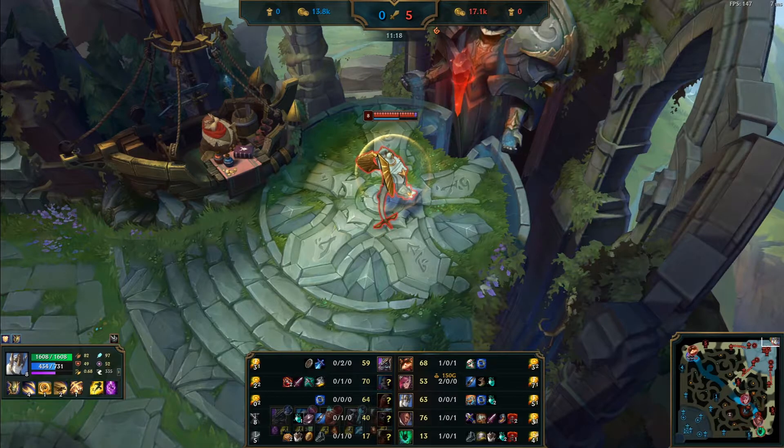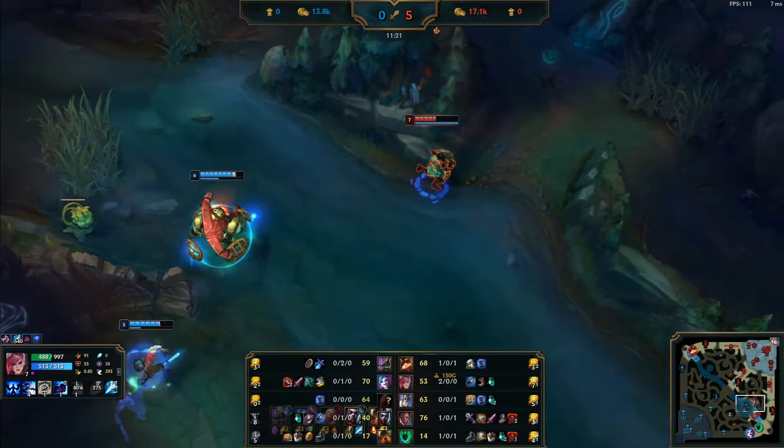This is an easy one — your team pinged and even set up a ward for you. TP into the teamfight.